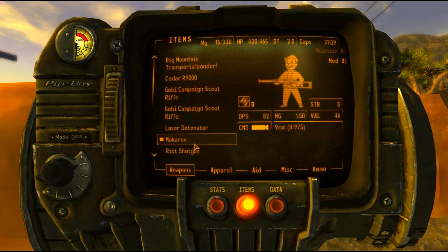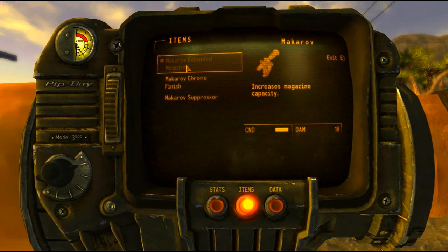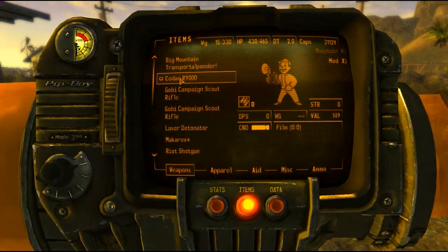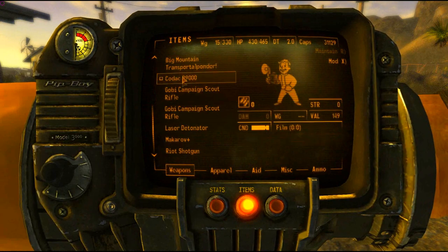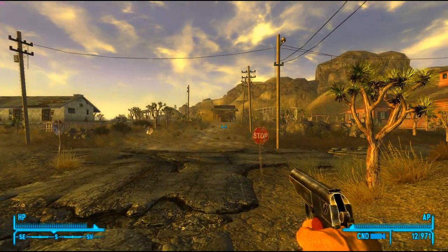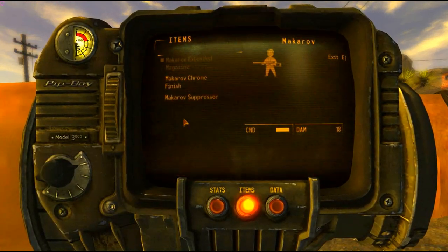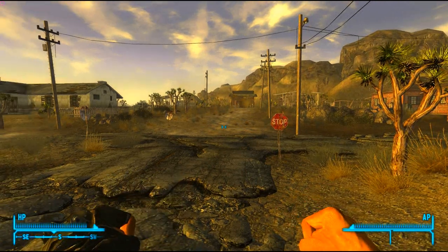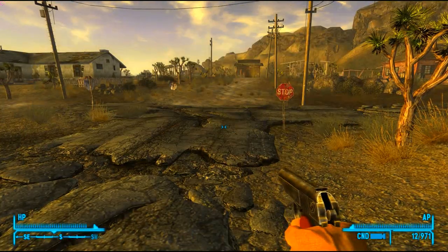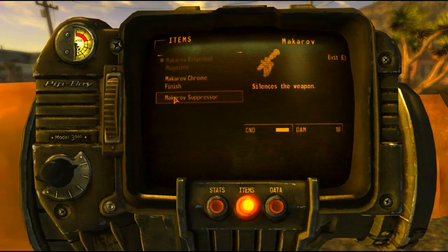Let's take a look at some of the attachments. We'll go from 8 round magazines and put on extended magazines — that puts us up to 12 round magazines. Now let's go into mods again and look at the visual attachments. This is the gun right now. Let's put on the suppressor.